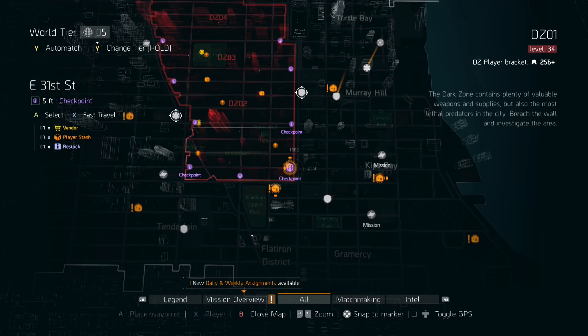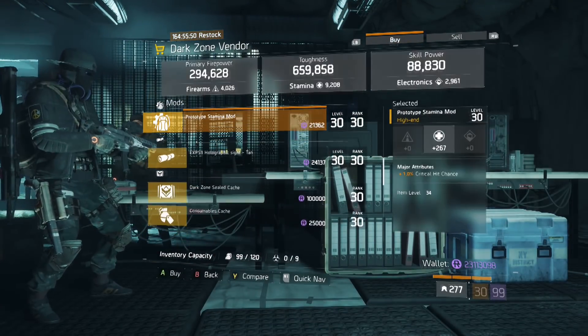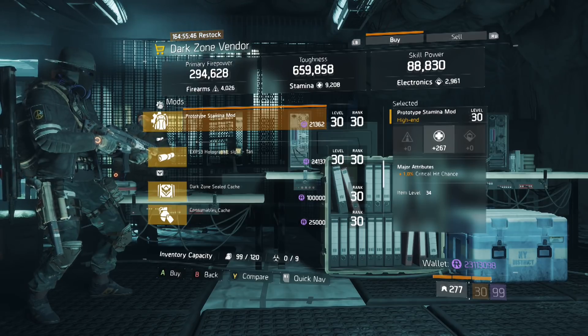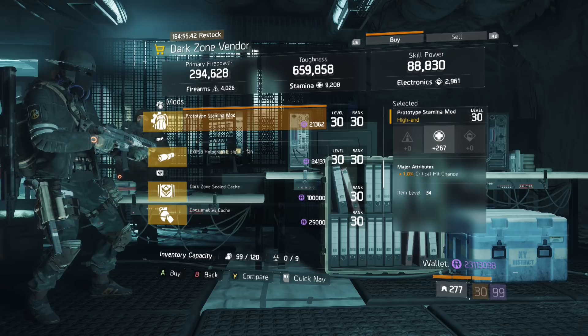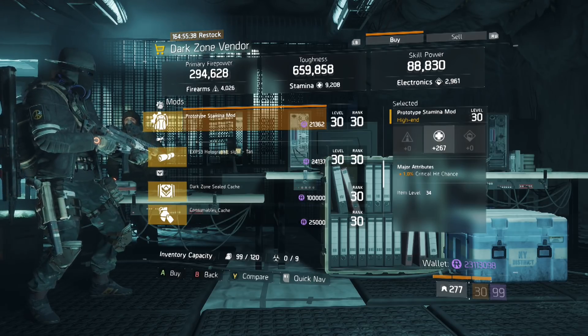Here we are at the East 31st DZ checkpoint and the mod we're looking for is this stamina mod with crit chance. This is a max roll and perfect for adding critical hit chance and stamina to any damage build. With Striker being the new dominant meta, these mods are right on time.